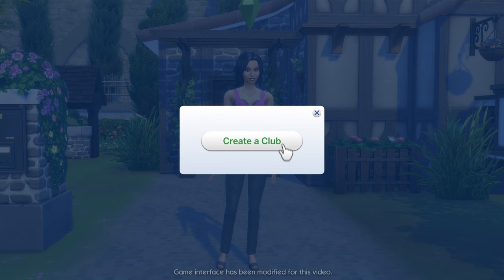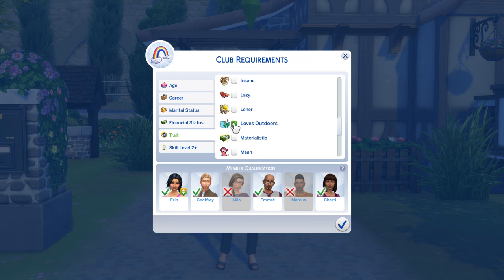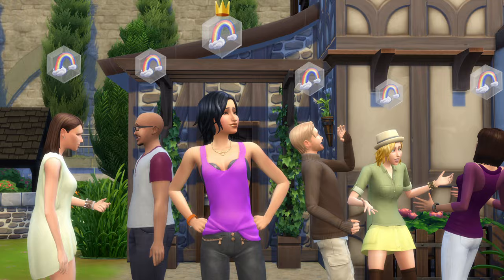This is the club's symbol — it's how you'll recognize a club when they get together. Erin's club is for young adults who, like her, dig the outdoors. They love spending their days at a natural pool, their nights around the bonfire, and are never mean. These rules drive how Sims behave when they're together.